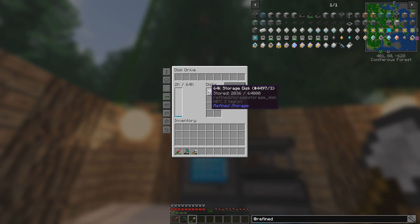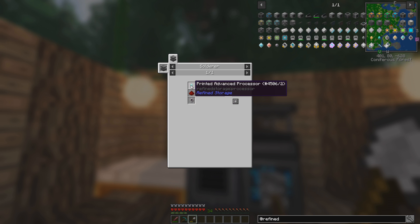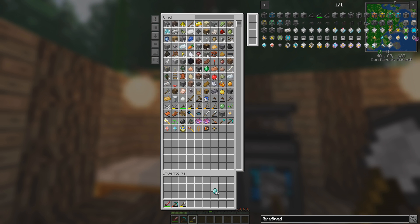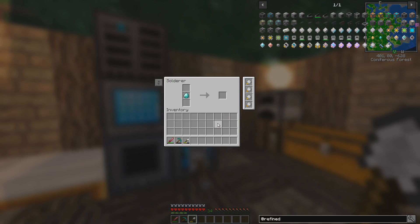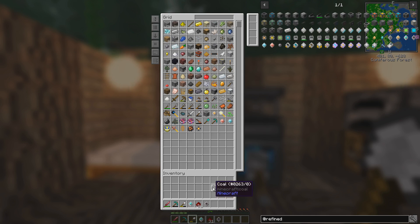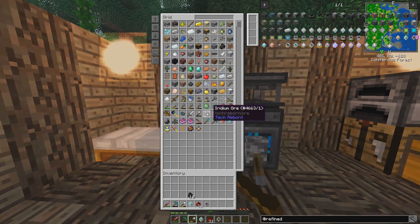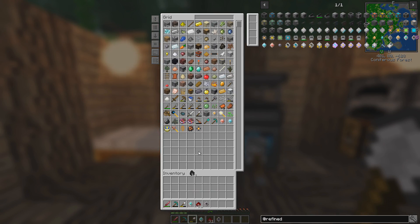We still have diamonds, so apparently we can still make advanced processors. I'll need to keep some coal in one of these chests just for emergency purposes — like 4 in there so I can start this thing up if it's ever completely out of power. I'll put like 3 more coal in here to top it up.